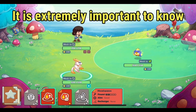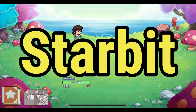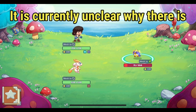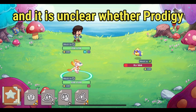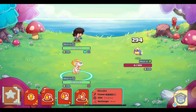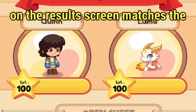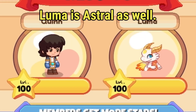It is extremely important to know that right now the only astral spell in the game is Starbit, and that is the one spell the wizard can cast along with All Out Attack. It is currently unclear why there is only one astral spell, and unclear whether Prodigy will add more in the future. The only way we can tell that Luma is astral is that her background on the results screen matches the wizard's background — since the wizard is astral, Luma is astral as well.